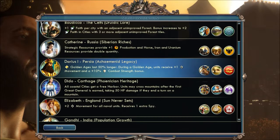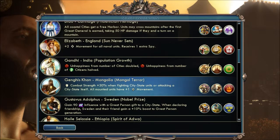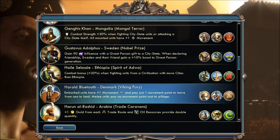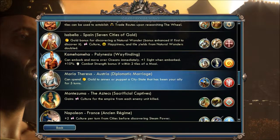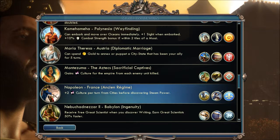Who do we want to be? Makes sense to be England, but I don't really specialize in naval units. That's not my thing. Combat strength, plus one movement, and pay just one movement point to move from sea to land. They look cool, they look scary. Gains culture for the Empire from each killed unit. Napoleon — plus two culture per turn from cities before discovering steam power.